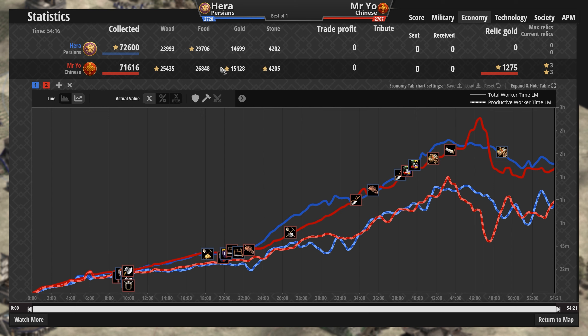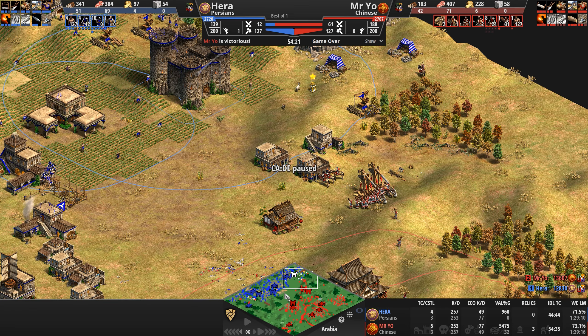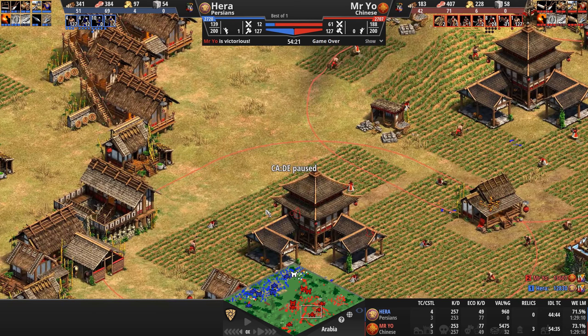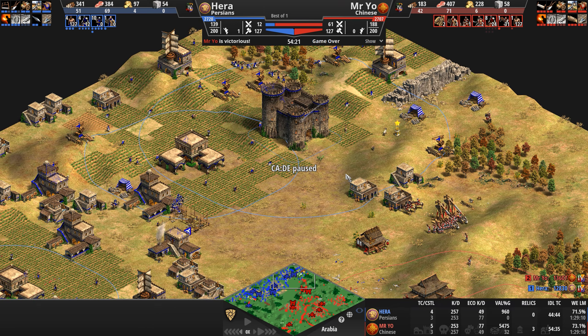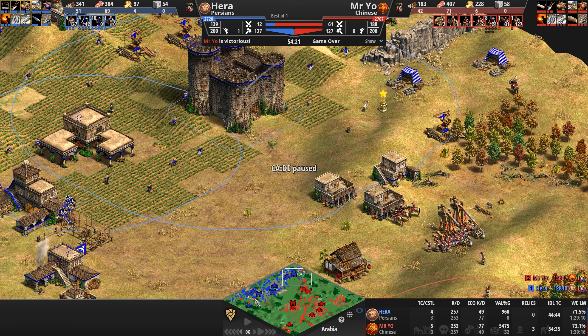Mr. Yo did get a few more villager kills than Hera. Looking at the post-game stats: Hera with his usual 200-plus APM, Mr. Yo with a more relaxed game — 80 camels, 81 light cav. Economically, Mr. Yo apparently took three relics unbeknownst to us. Wood and food counts almost identical. Gold basically identical too. An absolute epic game — three stone difference between the players! Mr. Yo tried to dictate the pace from the early game, and after Hera lost that scout early on, who knows what psychological impact that might have had.